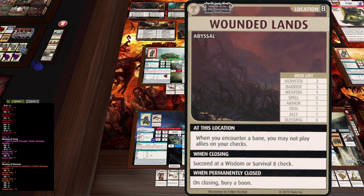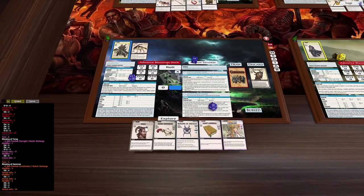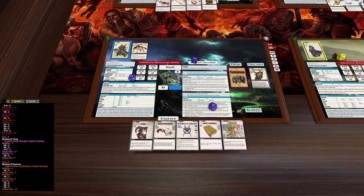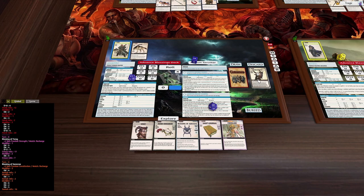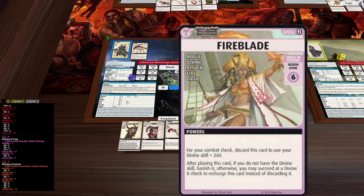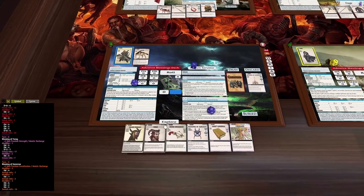Now we have the Wounded Lands. When you encounter a bane you may not play allies here — but our characters are cohorts, so we can play them. At the start of your turn you may search your deck or discard pile for a cohort — let's pull Vallas back into our hand. We do have a fire blade, but since we've already got Vince there's no point in summoning the tree.